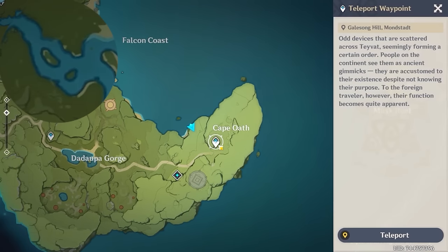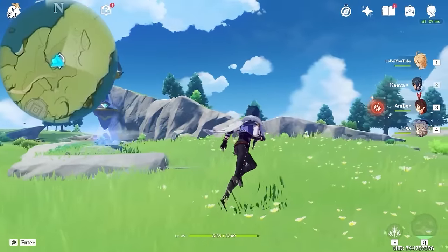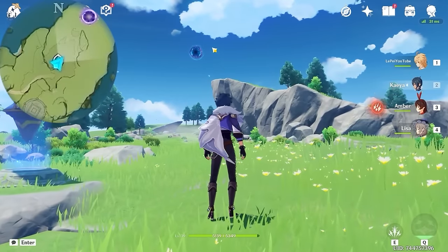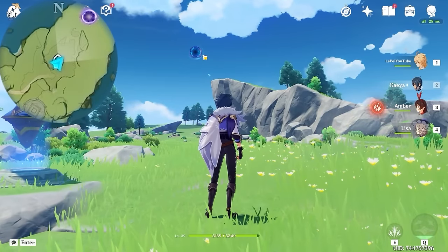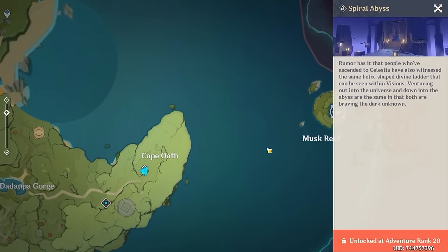After that, let's teleport back to this waypoint. And we are going to teleport to Musk Reef Island through this portal. But first, we are going to need to solve a puzzle where we need to find three Seelies.